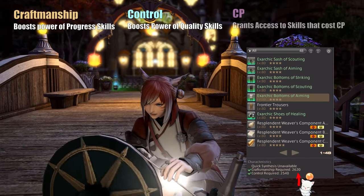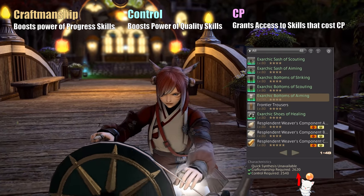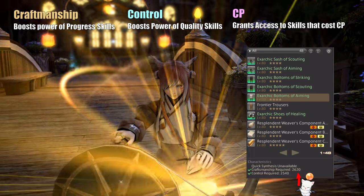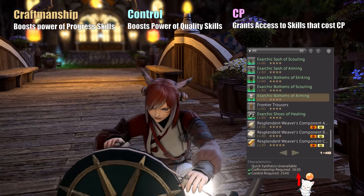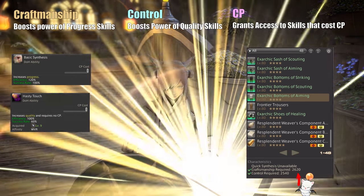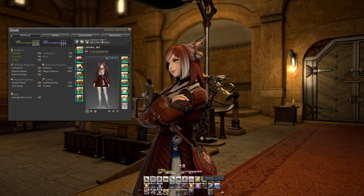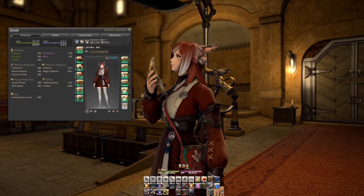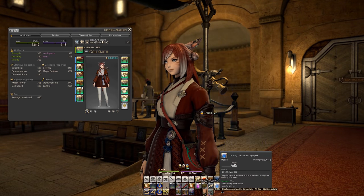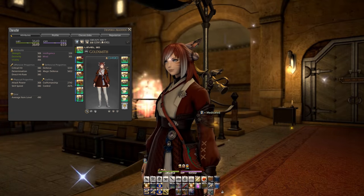The most important stat though is CP, as this will allow you to use more special tricks and skills that help you maintain a good flow of quality and progress push while preventing your durability from reaching zero. Basically all abilities other than Hasty Touch or Basic Synthesis require CP. So this really is your life's blood, and after you've fulfilled the recipe's control and craftsmanship requirements, you always want to go all in on CP, because it grants you access to your full crafting kit.